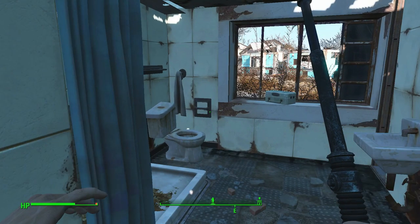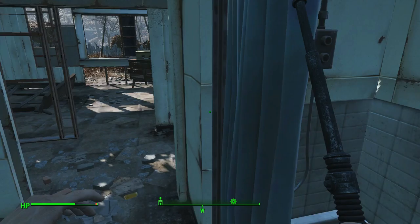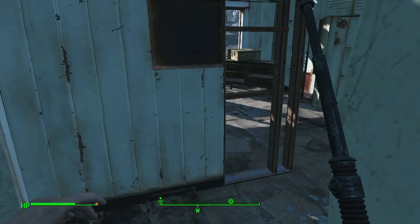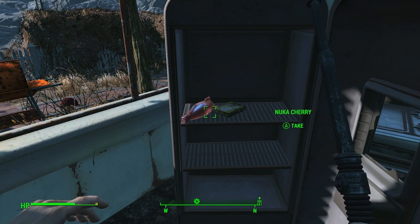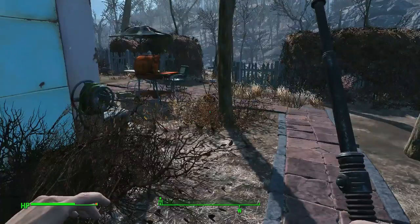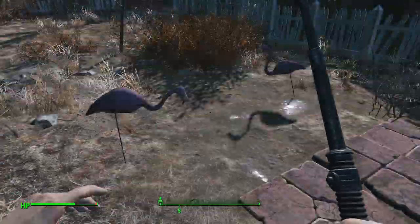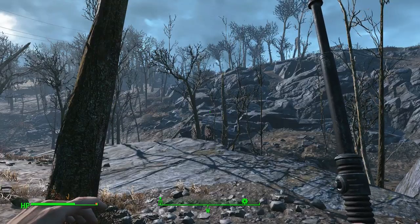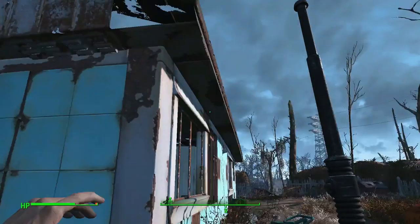I kind of want to experiment with building, too, because that would be fun. There's a Nuka Cherry — there's actually food here. Is it going to be dark here soon? That's probably all stuff we can scrap. There's a back porch area here. There's a little power pole place thing — cool. We'll definitely have to explore. It's starting to come nighttime.